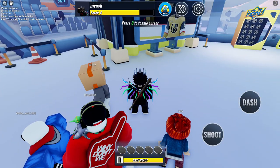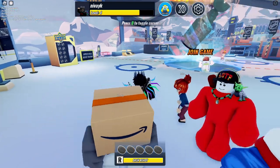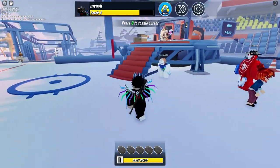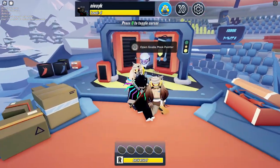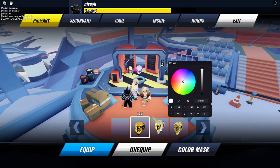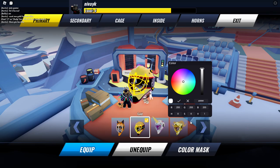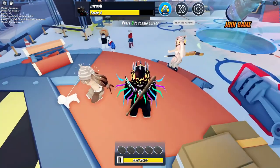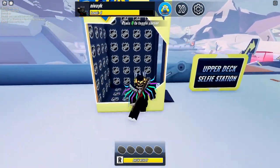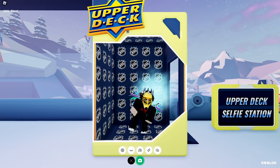Go to the goalie mask painter and equip the gold mask. Then go to the upper deck selfie station and take a selfie while wearing the gold mask to get the hockey puck head item.